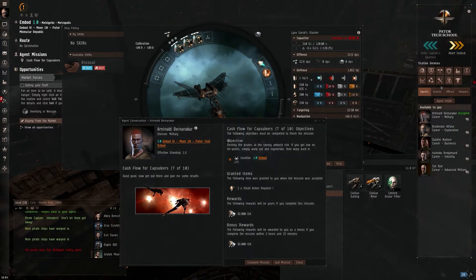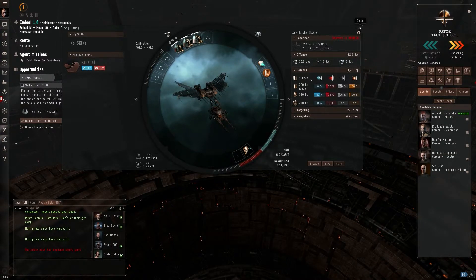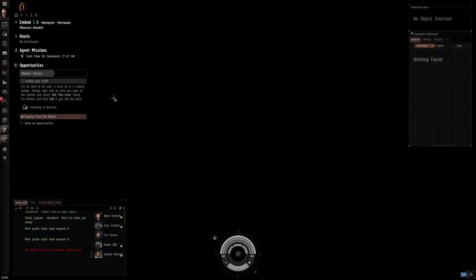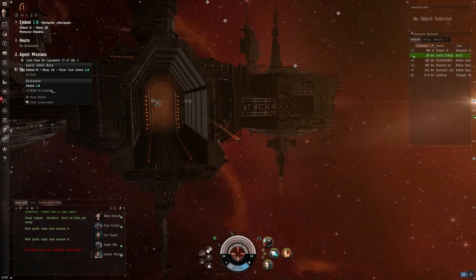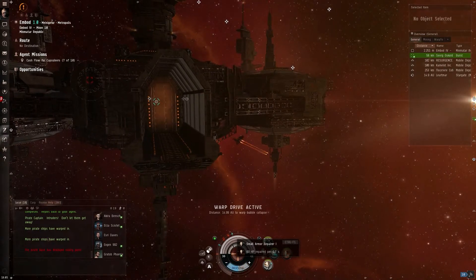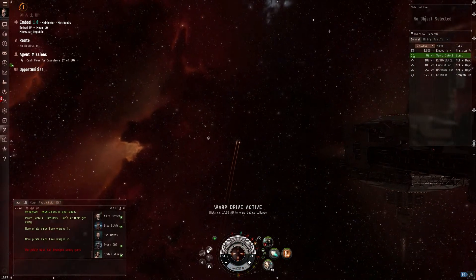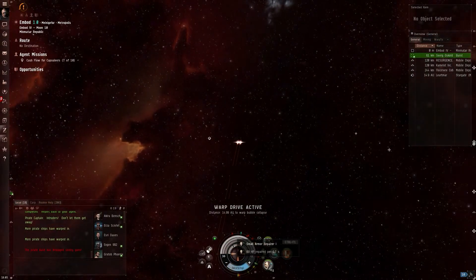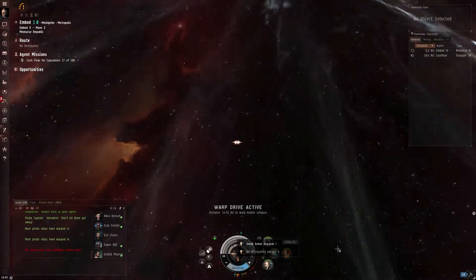Let's undock. Let's warp to the location. Now, really, you want to activate this armor repper after you've taken some damage. You don't want it on all the time. If you're not cap stable, it'll use a massive amount of cap.